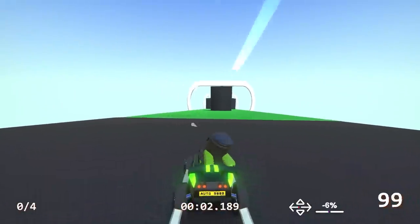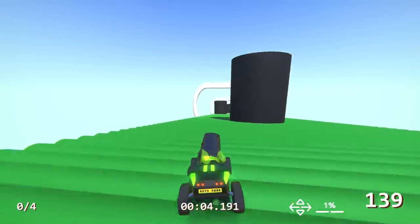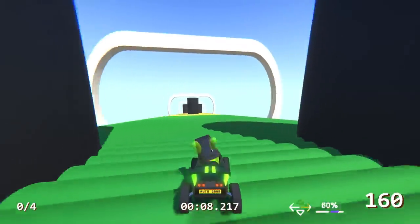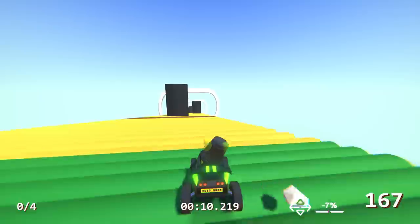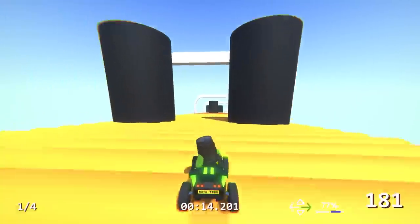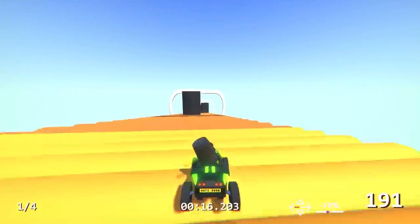Today in Trackmania I made a track completely out of pipes. This track is nothing but pipes and they get slightly bigger and slightly further apart as we go along. We start with a nice easy green section, super smooth, and then we get to the yellow section. The pipes are twice as big as they were in the green section, and then of course we get to the orange section.